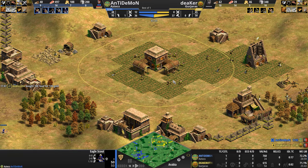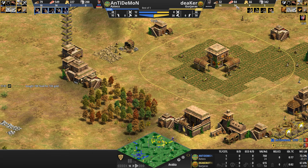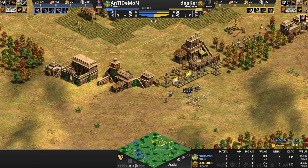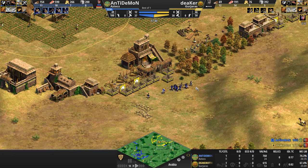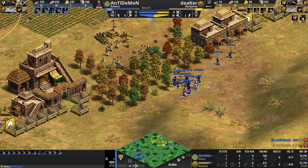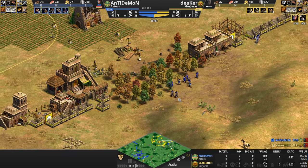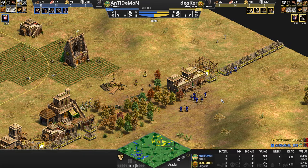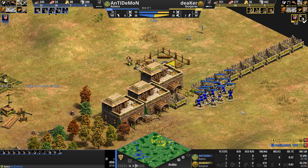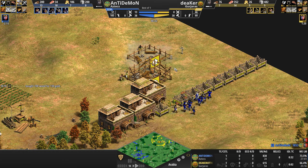What did I say would happen? I said we'd see some feudal pressure because of the archery range and stable — and immediately Deeker proves me wrong and goes up to Castle Age instead. Anti-Demon is also starting to get the requisite resources — he's got the gold and the structures, just not enough food. He's going up to Castle as well, having just reached 800 gold, and now he's poking and prodding on the eastern shores of Deeker's base.